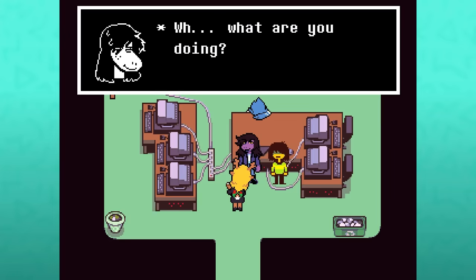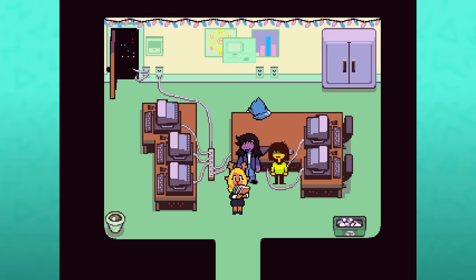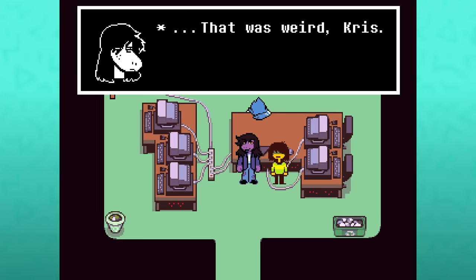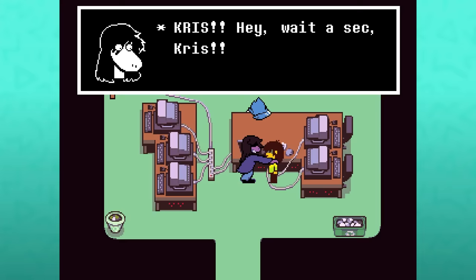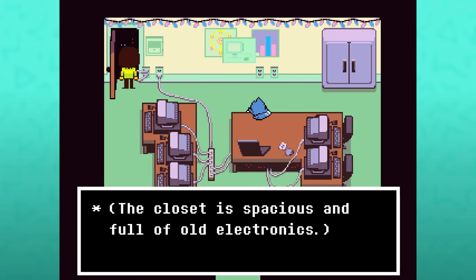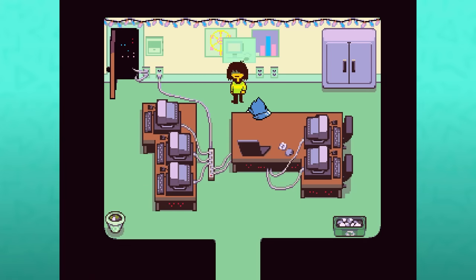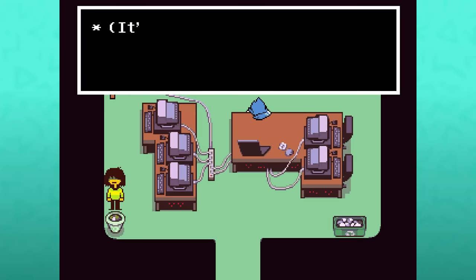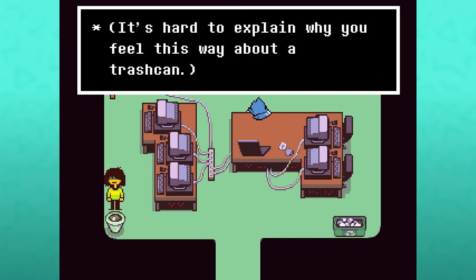If you check on Birdly, he doesn't seem to be awake. If you check the closet in the back, it's described as spacious and full of old electronics — a large person could easily fit inside, implying we could stash Birdly's body in there. There's also a trash bin in the corner that is different: 'It's a trash can. You get the feeling it doesn't have any friends. It's hard to explain why you feel this way about a trash can.'